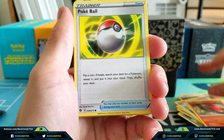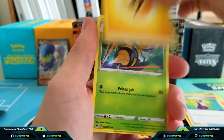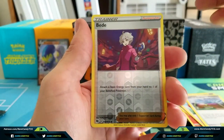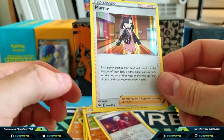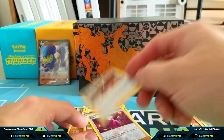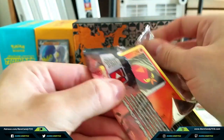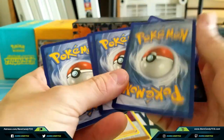Pack 7: Sizzlipede, Pokeball, Inkay, Vulpix, Potion, Lightning Energy, Beedrill, Hop, Turffield Stadium, Reverse Holo Beedrill, and we have a Holo Marnie! Marnie is actually a good card — I forgot Marnie and Professor's Research are both in this set. That's definitely going to be good; don't mind having more copies of a staple like that. I think Professor's Research, Marnie, and Altaria are going to be the chase holos to go after. And Obstagoon, though we already got that one.